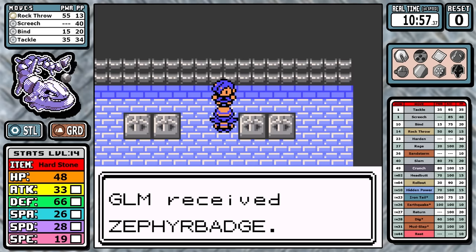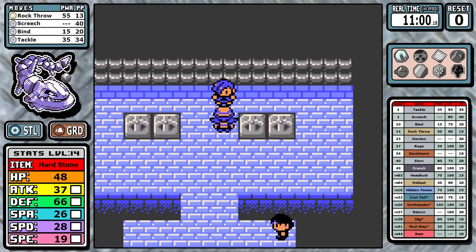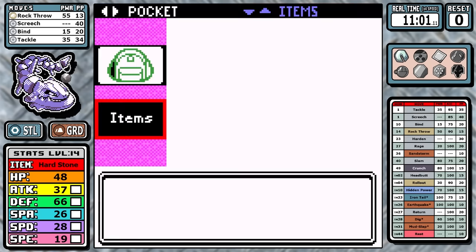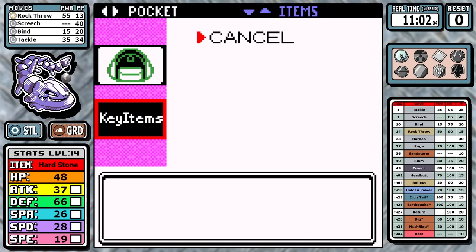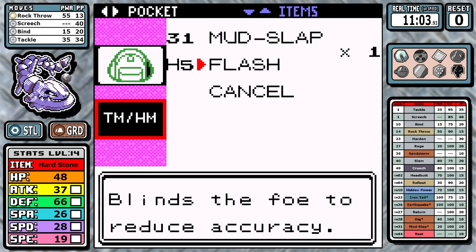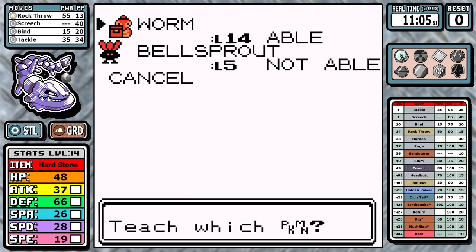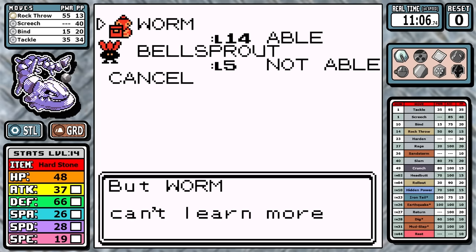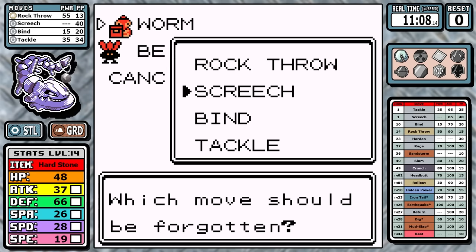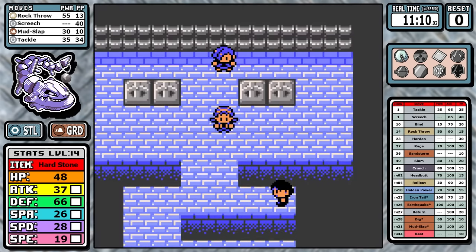There might be a faster way to beat Falkner — you could try to luck it out resetting until you beat him, but I don't like to do that. I'd rather go for consistency on a real-time run. Now we learn Mud Slap here. What's so bad about it? Even with the STAB bonus from being a ground type, it's still weaker than Tackle. I know it has the accuracy-lowering effect, but who cares? Still, it's a pretty useful move when you're as limited as Steelix is.